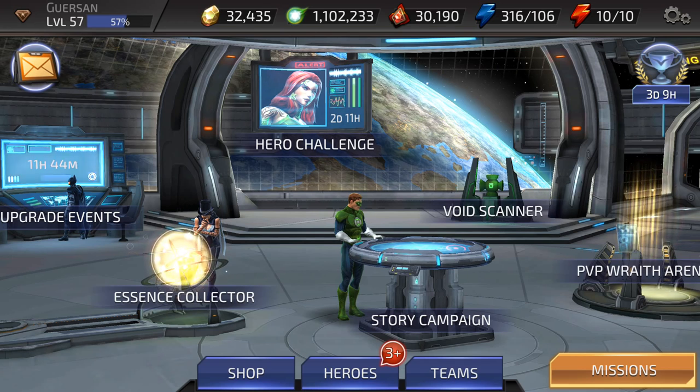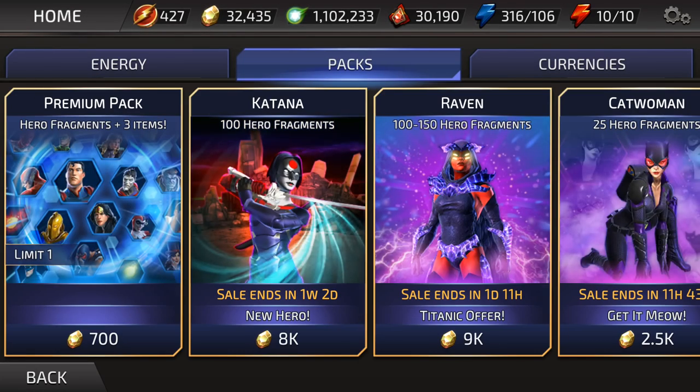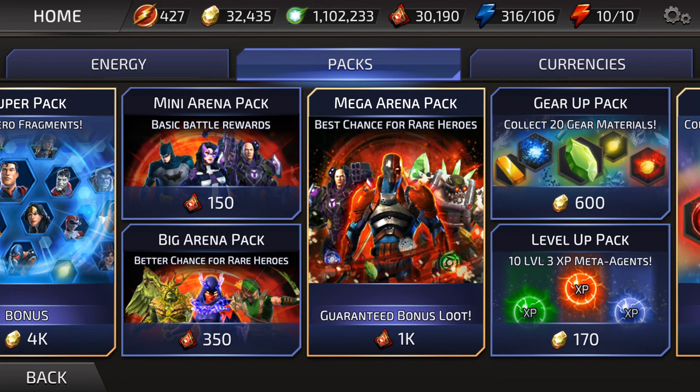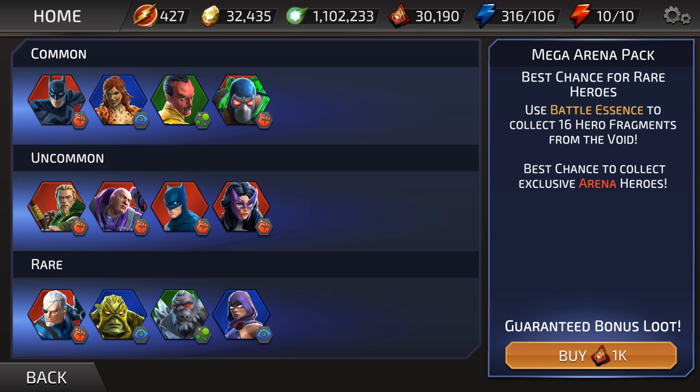So let's see what we can get with them — we're gonna go to the shop. They introduced maybe a month back the mega arena pack that you can spend 1k to get. Before that it was just 150 and 350, and those are tokens that you get freely by just doing PVP in the game — it's not something you buy with money. So let's see, I can do 30 pulls of those. Those are the heroes you can get: the four commons, the four uncommons, and the four rares. And with the 1k one you actually get a bonus loot, so let's see what we're gonna get.